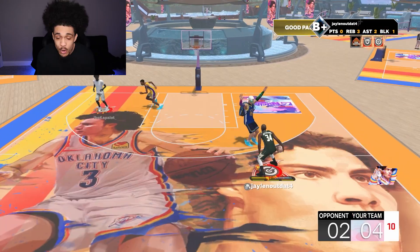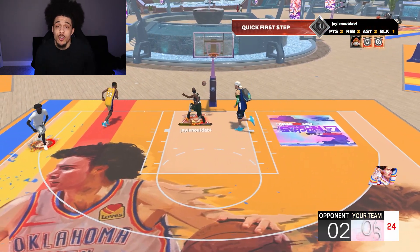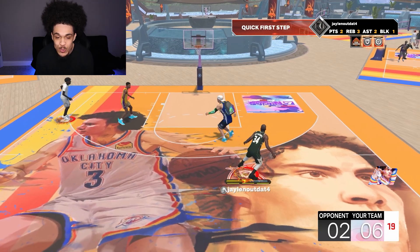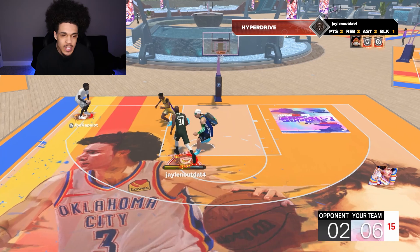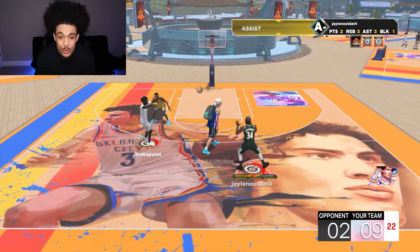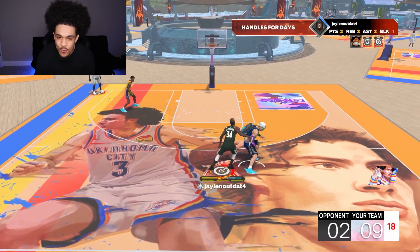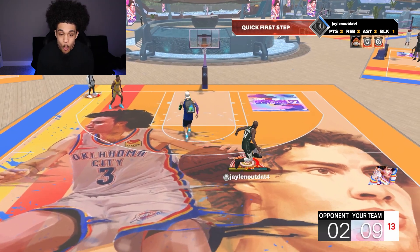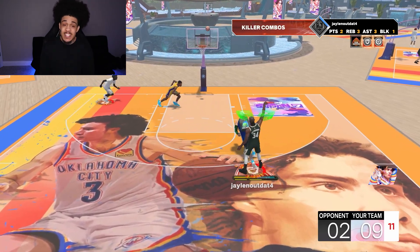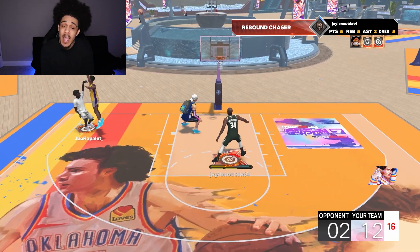Wide open — good dot. This build can dribble pretty good, it's just the speed boost ain't the fastest because you are so tall. I really ain't used to being on this twos court at all, it feels so weird. Quick dots to the corner — you gotta guard that corner. Now this dude guarding me is like 7'6", 6'11" something like that so of course he's gonna be able to guard me. Spin back — oh my gosh on the level 16! The build is already cooking.